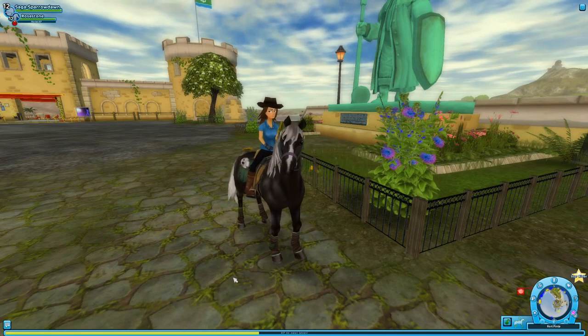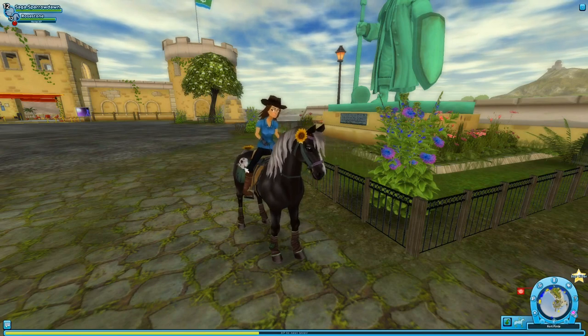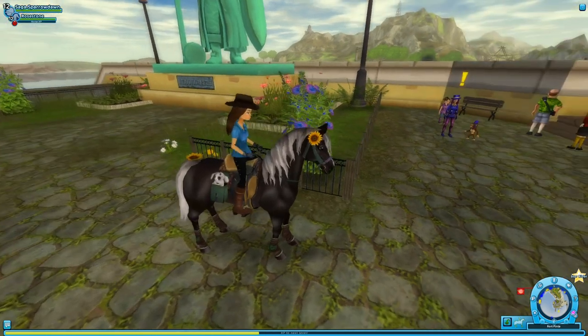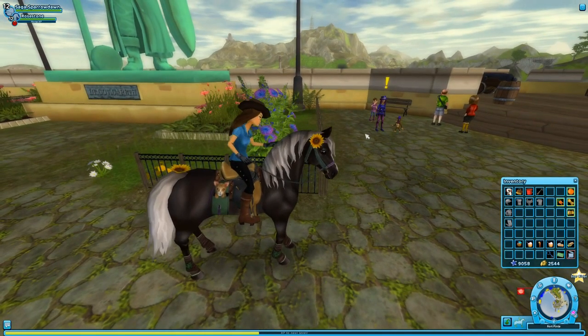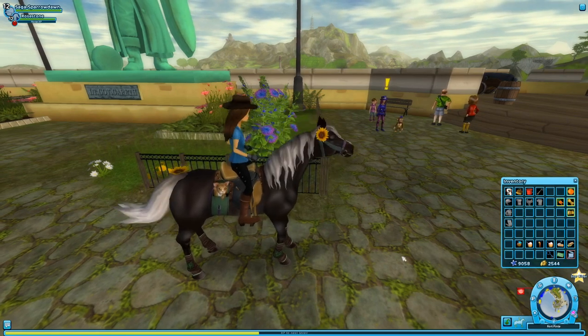Hello everyone and welcome back to Star Stable Online. We are here with Rosestone and our adorable little Thistledown. Hiding in the saddlebag with Thistledown is actually Tiger Lily, our cat. She's pretty curious about all of the magic-related tricks that we have been doing with our magician friend. So Tiger Lily is probably going to come out to see what's going on today.